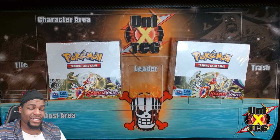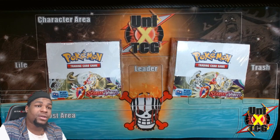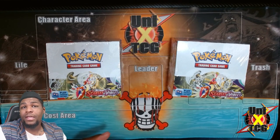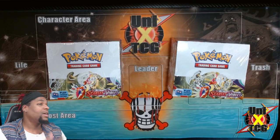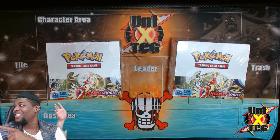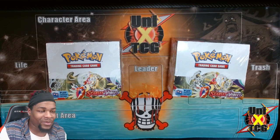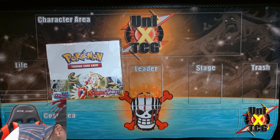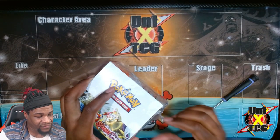Hey guys, welcome to UnixTCG. Today we're gonna have some impromptu card game pack openings that we normally would not have on this channel. I had a longtime friend who was like, hey, we have Pokemon cards, and if that's the case, screw it. Here's the homie Scott - he's gonna kind of jump in frame. This is the new Scarlet and Violet set. I know nothing about this set right now because I simply haven't had Pokemon sets in a while.